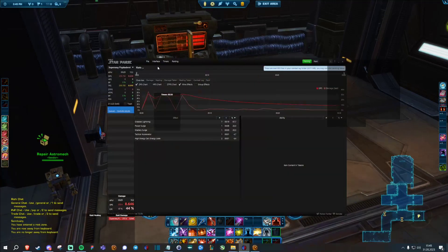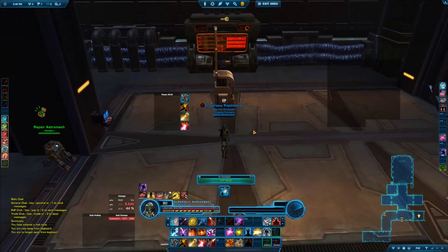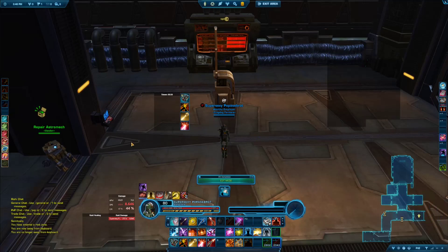To enable it, simply go to the StarParse interface and enable all the relevant things there. But the really big deal, in my opinion, is the timers. I have three windows: Timers A, Timers B, and Timers C.